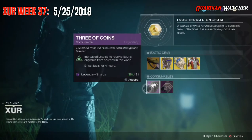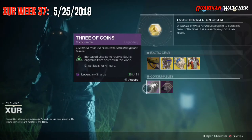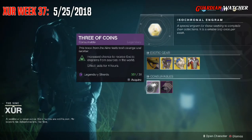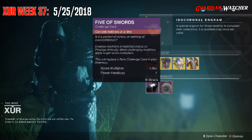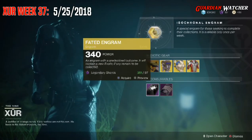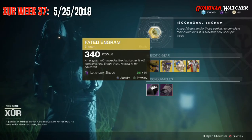For our consumables, we have Three of Coins, which once you pop it gives you a chance at an exotic for 4 hours. Then we have your Final Swords, which is your nightfall challenge card. And last but not least, we have your Faded Engram.